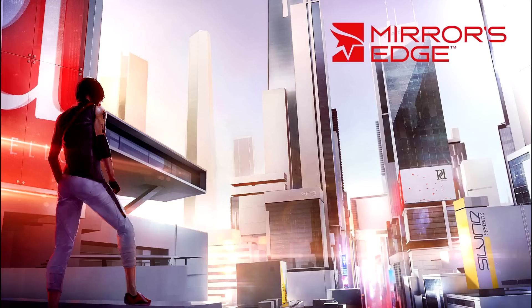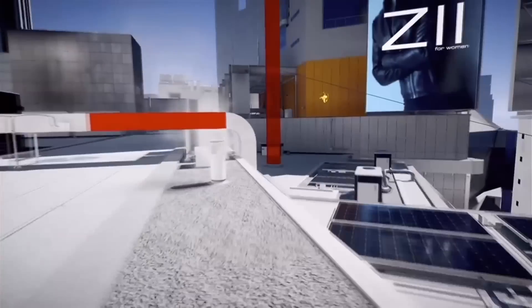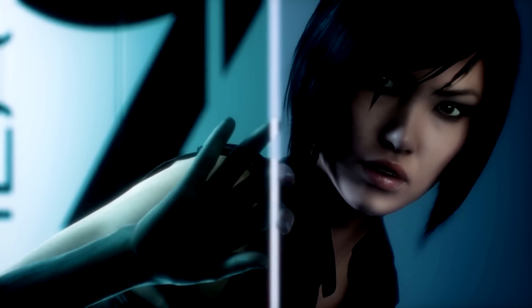Another big difference is that in Catalyst you can springboard off of pretty much any low object. In the original Mirror's Edge, you needed a low object with a slightly higher object right behind it to do a springboard. In this game, if there's any kind of low object, you can springboard off it. How it works: if you tap the jump button, she vaults over or onto the object; if you hold the jump button down, she jumps onto the object and then leaps off the top of it really high. Being able to springboard off anything is probably necessary for an open-world game so you can get everywhere.